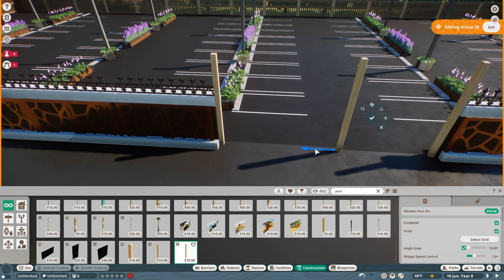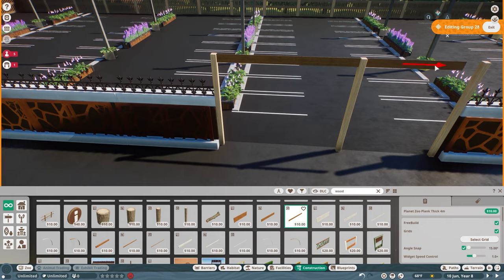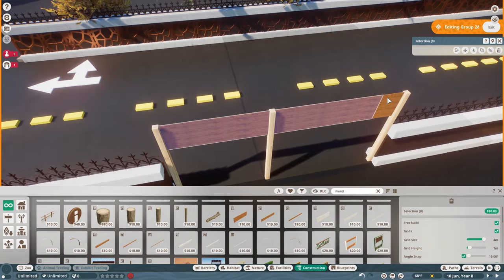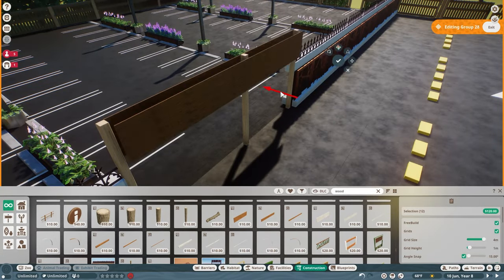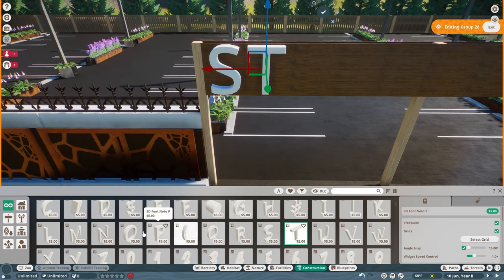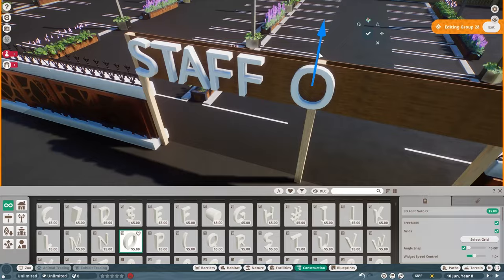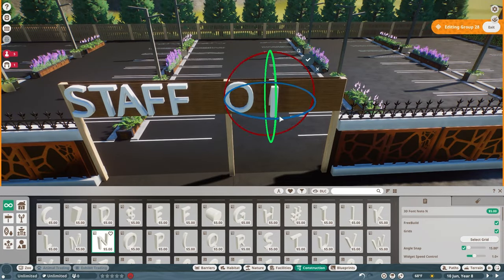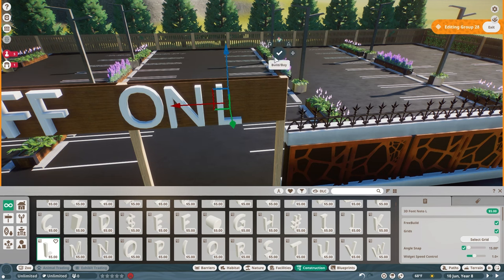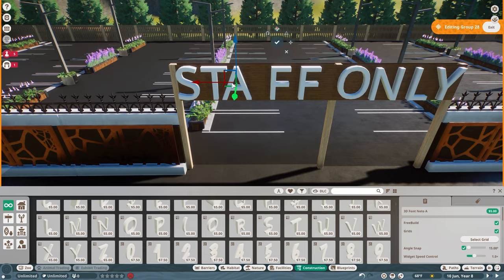I'm adding some signage for the staff parking area. Let me know down in the comments what you think - did it turn out okay? Should I have gone with smaller letters? I kind of like it, especially at the end where I add a bit more detail to make it actually look like a sign and not just flat text. Of course, you have to get the letters just right.